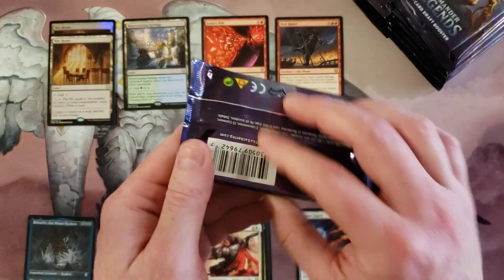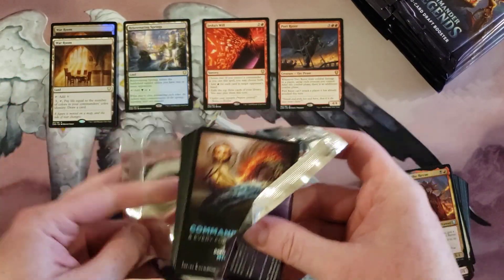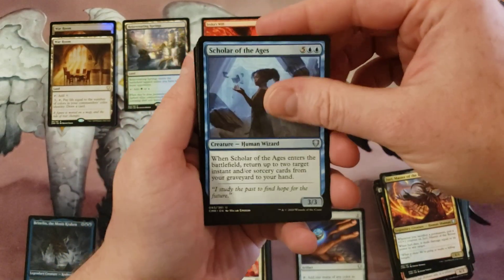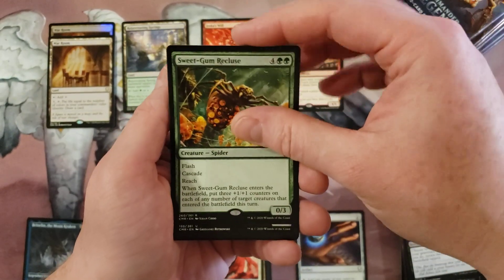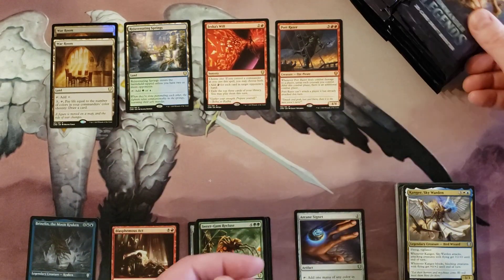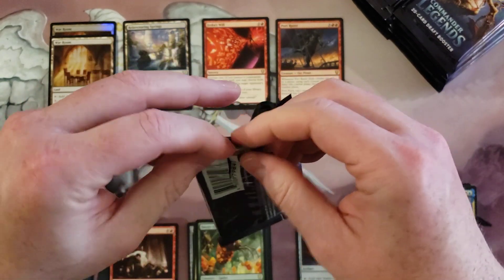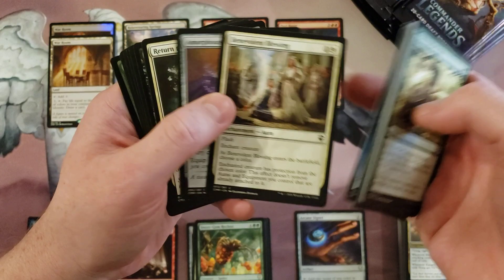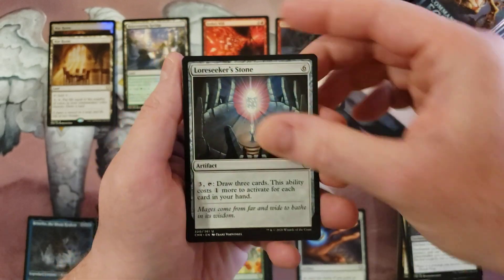Okay, we're done with the first row of the box, getting into row two. Scholar of the Ages, Guild List commons, Victimize — sweet — Gum Recluse, Great Tormad, Kanji, and nothing. All right, yep, we're going a little slow on this one. You know, you can't have a Jeweled Lotus and Mana Drain in every box. But if it wants to pick it up with those lands and a couple of the awesome rares, that'd be cool too. Turn of Dust, Vow of Torment, Lord Seeker Stone, Soul of Eternity.